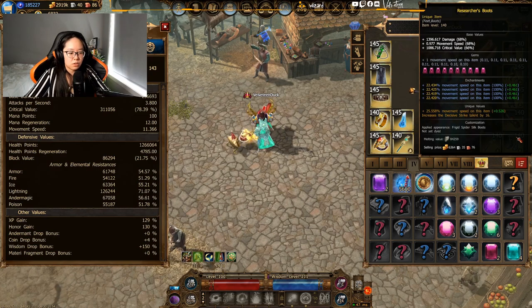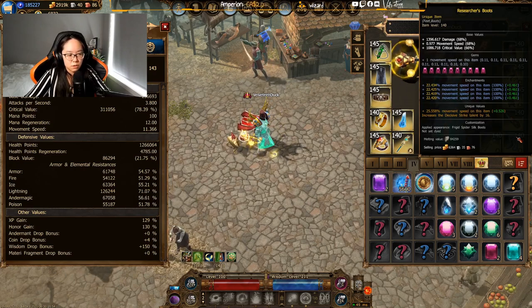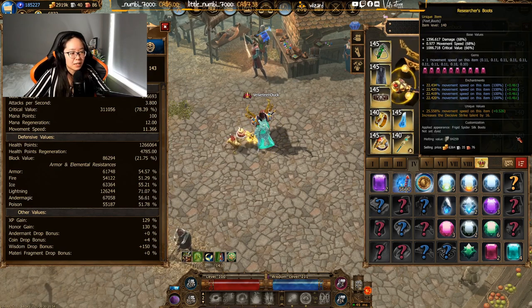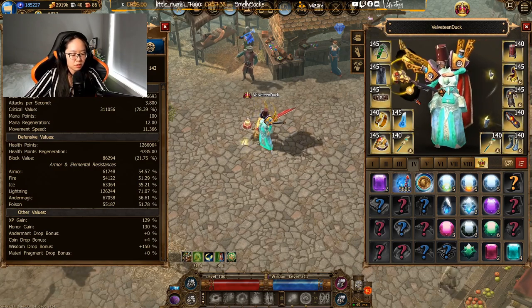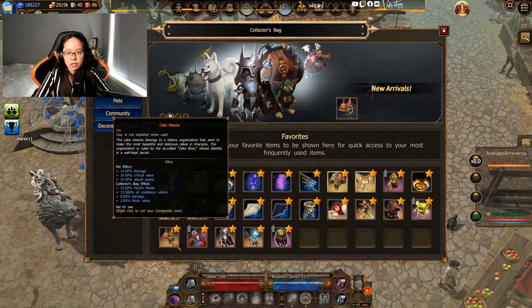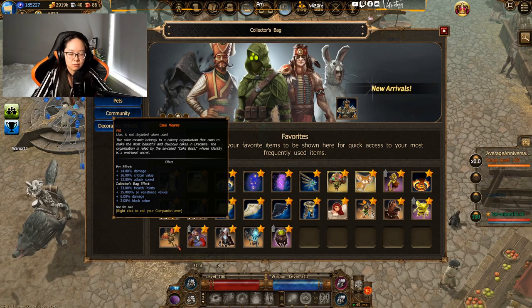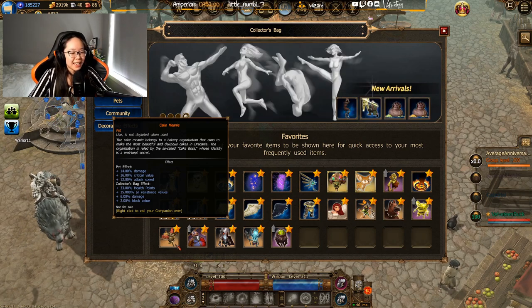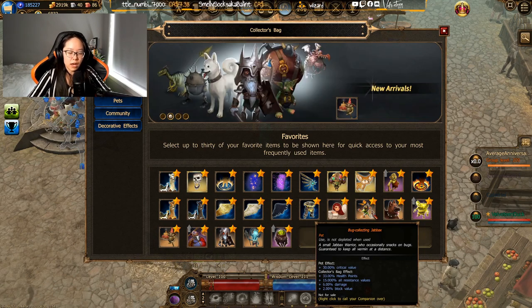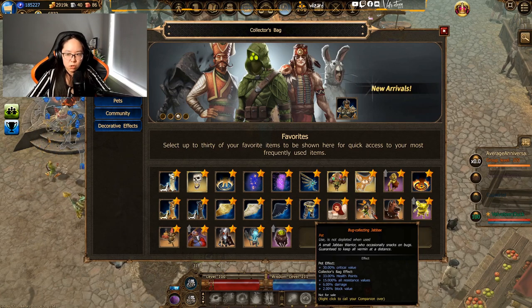For those wondering what this character can actually do: I can do pretty much all bloodshed modes, bloodshed bosses if I feel like some suffering, and parallel world bloodshed as well. As for pets, my preferred choice at the moment is the brand new Cake Meanie from the anniversary event — it gives a little bit of attack speed, a little crit, a little damage, just a little bit of everything I'm missing. My second favorite is the Bug Collecting Jabbix; if I have a ranger in my group using passive talents to increase everyone's attack speed, Jabbix is slightly better in most scenarios.